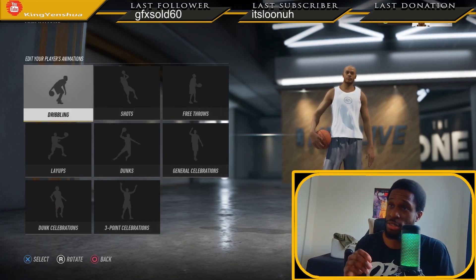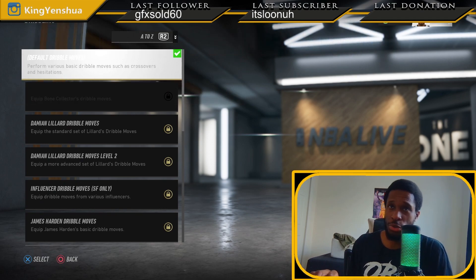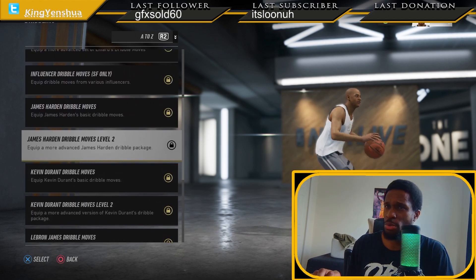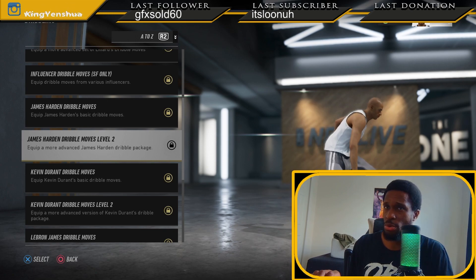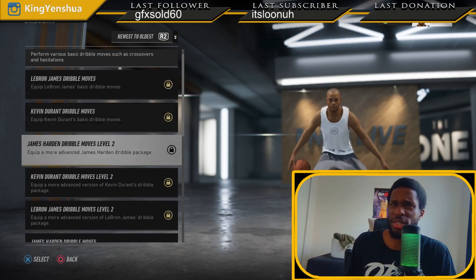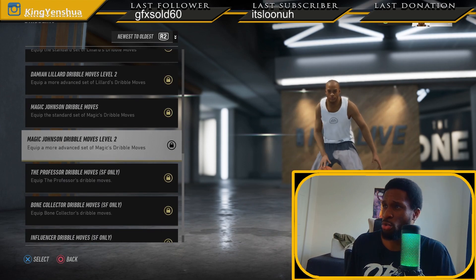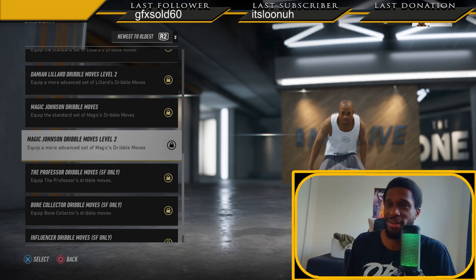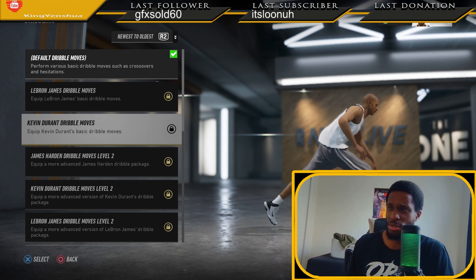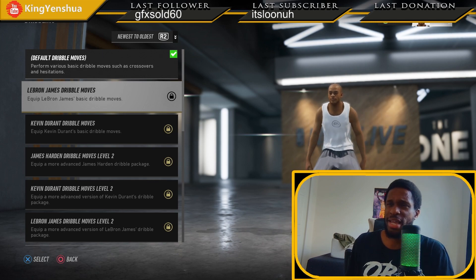Let's go ahead and look at some of the animations. Since this guy is more of a fast type of player, you want the James Harden and the Kyrie - level one or level two, whichever one you can handle. Get the James Harden level two; if you can't get that, get James Harden level one, or go ahead and get the Kyrie Irving. Try out the James Harden or the Magic Johnson. Those lag dribbles are really key - I saw a lot of spammers do that online. Try any dribble and see which one is best; it's really about you learning and trying out different dribbles.